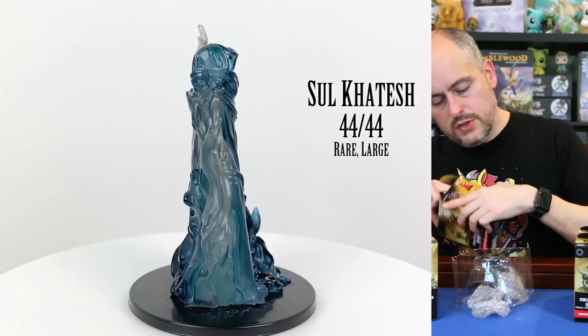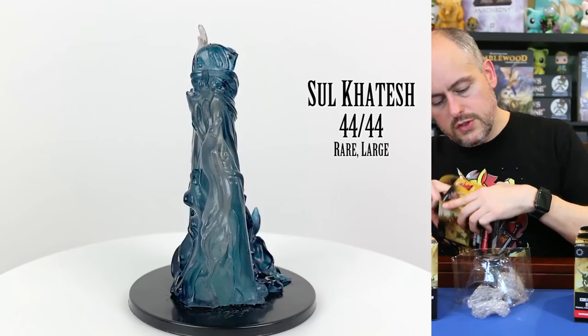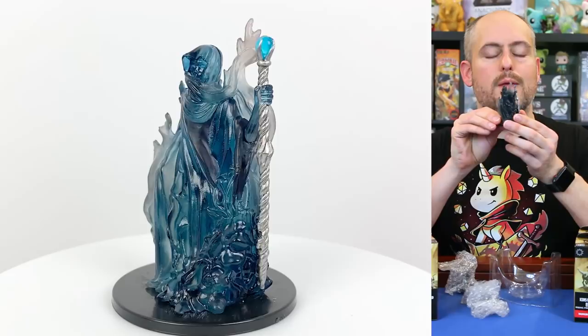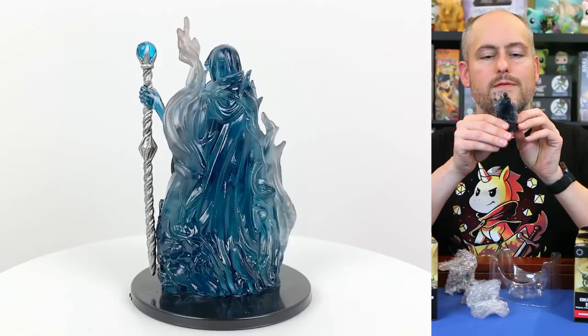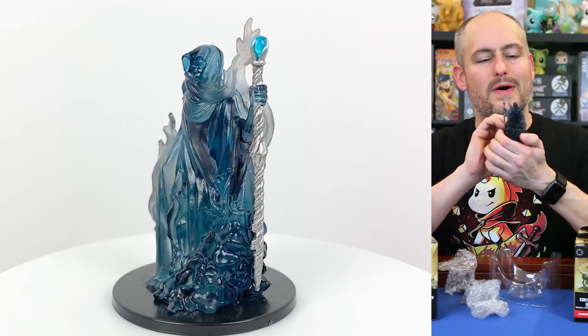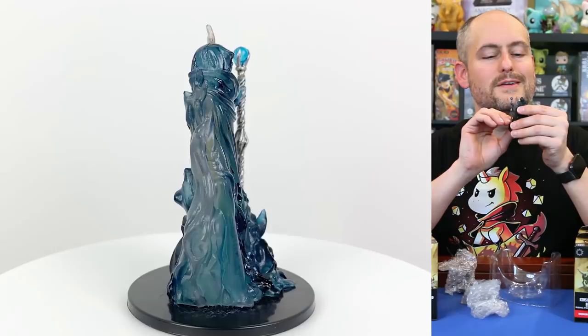Box number two — this is Sul Khatesh. She is one of the overlords who, back in the Age of Demons way in the past of Eberron history, was one of the evil rulers of the world. She looks very cool — translucent all over with a jewel orb in her staff. I think she's known as the Keeper of Secrets. No real facial features, although there are some eyes in there. She is definitely a rare at number 44.